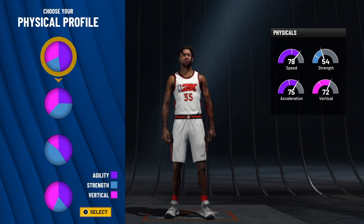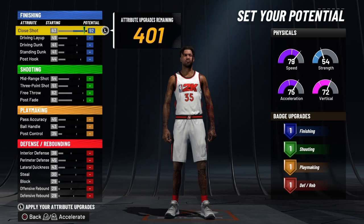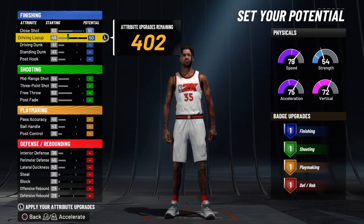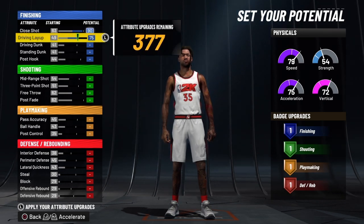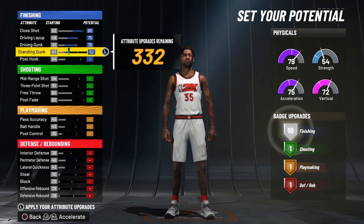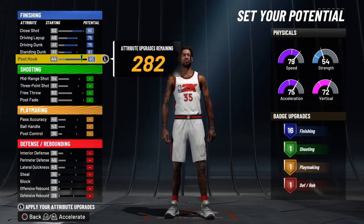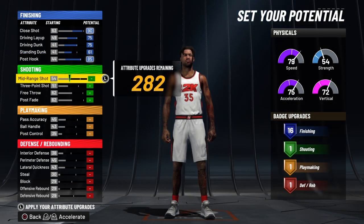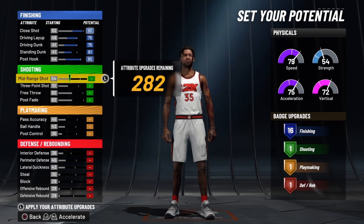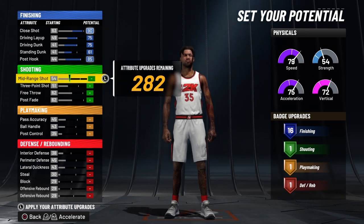We're going to go with the pure speed pie chart. We're going to come up to 90 on his close shot, then bring his driving layup all the way to 75, his driving dunk all the way to 75, his standing dunk just to 61, and his post hook all the way to 85. We cannot put anything on his mid range — we will not get Kevin Durant. We will not get Kevin Durant with a post fade either. That's something you got to take up with Mike Wayne.